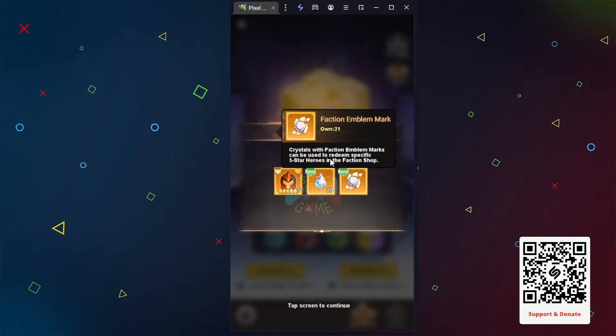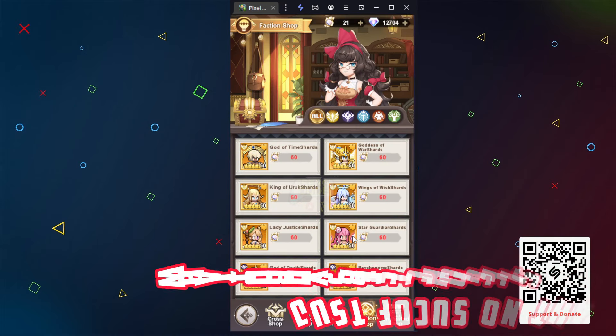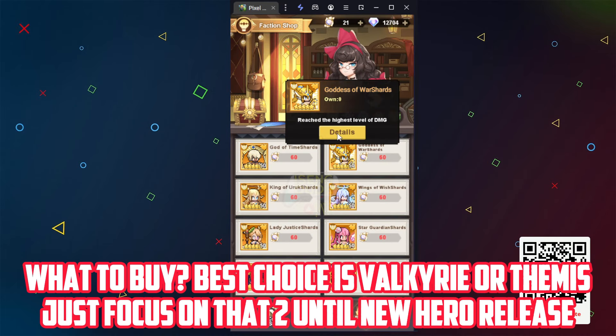You need 60 faction emblems to get one hero. It's around 60,000 diamonds if you buy from the daily shop. Maybe you get lucky and get one from the faction summon.